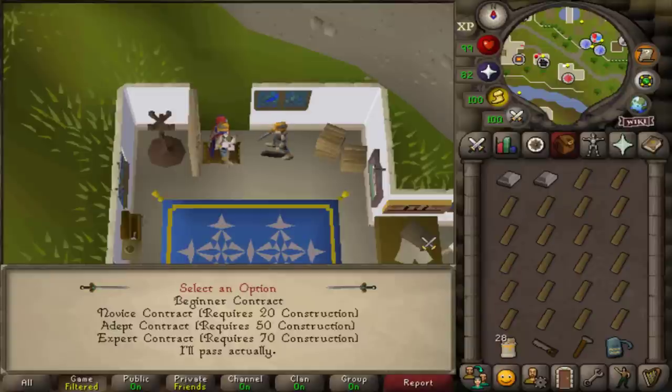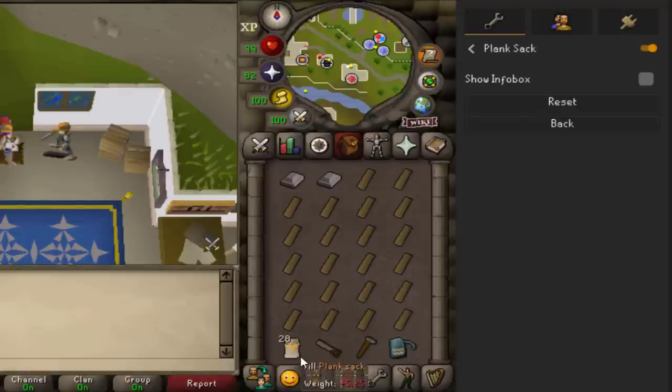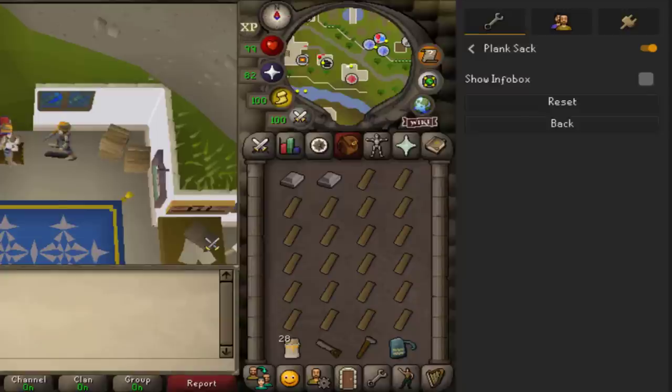At level 70 you can do expert contracts, which use mahogany planks. If you use RuneLite, I highly recommend using the Mahogany Homes plugin to make things easier — it shows you what you need to fix and can show you where you need to go. And the plank sack plugin, once you get a plank sack, will show you how many planks are in your sack so you don't end up trying to build something and realize it's empty and you have to bank.